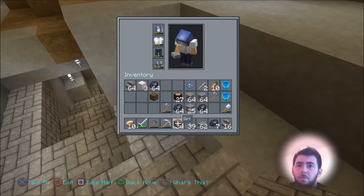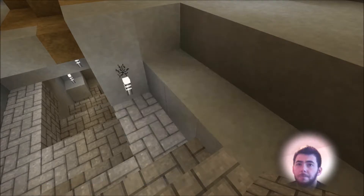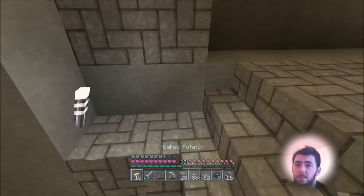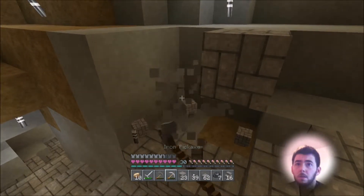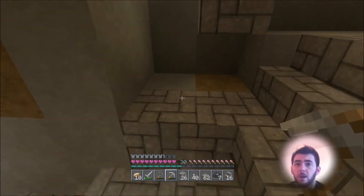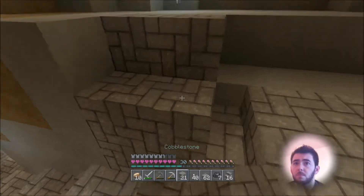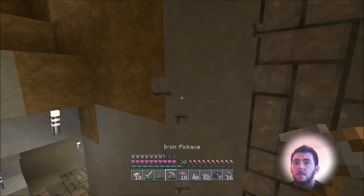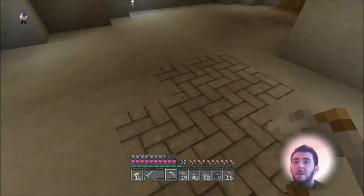Why did I get rid of you? Alright, so basically what we're going to do is quickly make a room for chests — not the kind of chest you're probably thinking about. Sly dogs. Oops, put you back in. I will eventually turn the whole place into cobblestone slabs.